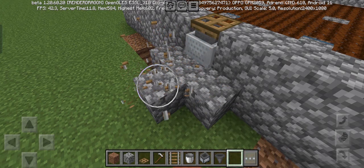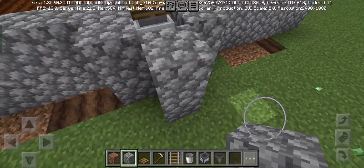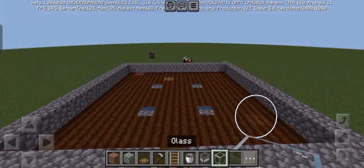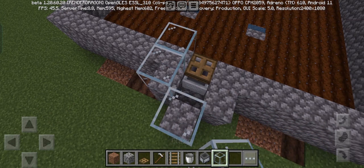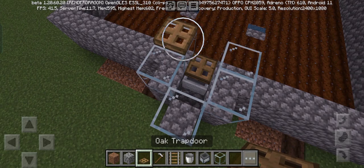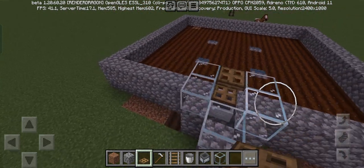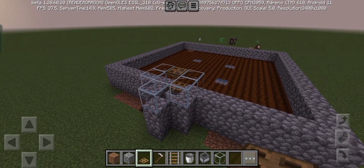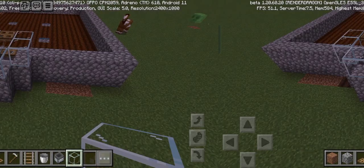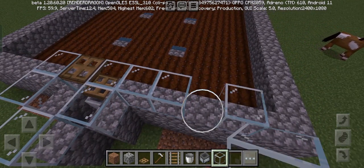Now break the railroads and make a cage like this to trap our villager. Place glass blocks like this and place a trapdoor like this. Next up we need to build a wall of glass blocks over here.